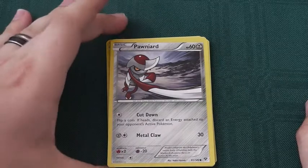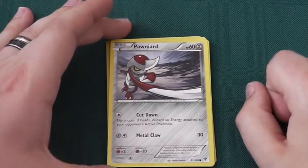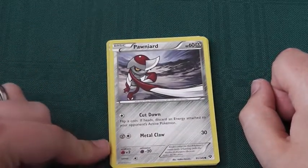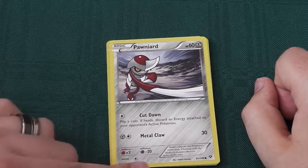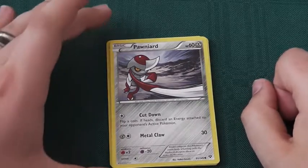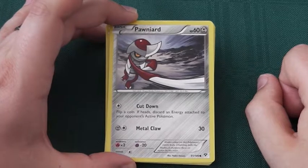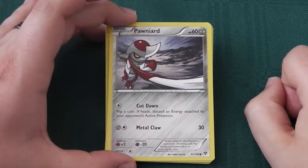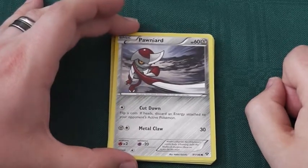Next, Pawniard, 60 health, steel type. Retreat cost of only 1, not bad. 2 times weak to fire, resist psychic. Good for backing up your fighting type Pokemon. One colourless energy, Cut Down: flip a coin, if heads discard an energy attached to your opponent's active Pokemon. Good way to stop your opponent being able to do some of his dirty tricks.